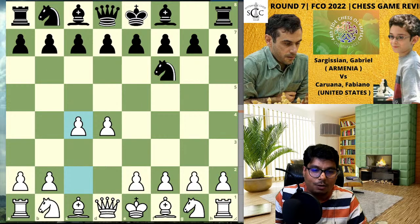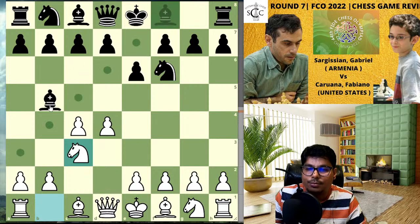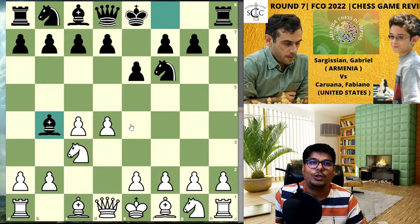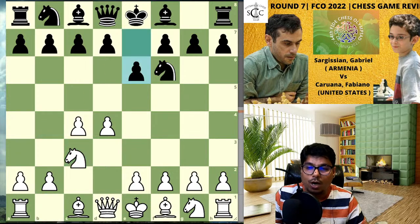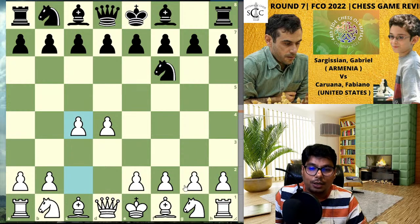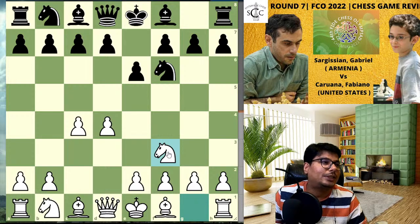Now e6 is played, meaning black is looking for the Nimzo-Indian Defense. If white goes to knight c3 and black plays bishop b4, this opening is called Nimzo-Indian Defense. You need to understand the names of openings — that will help you prepare your games. This video is very helpful for rated players from 1200 to 2400, designed to help you understand the basic concepts involved in the opening.